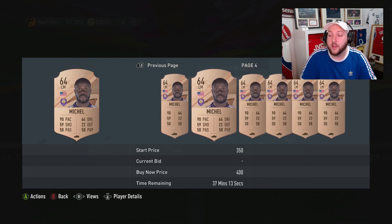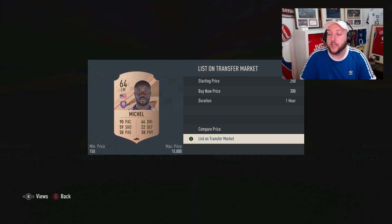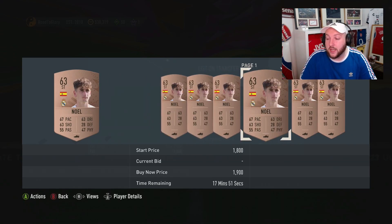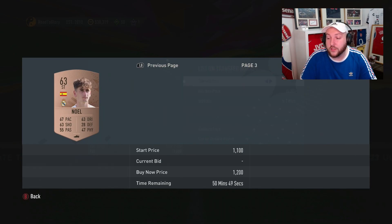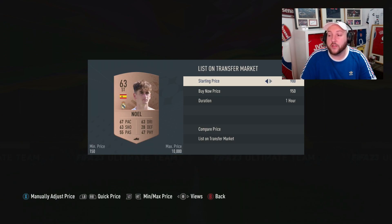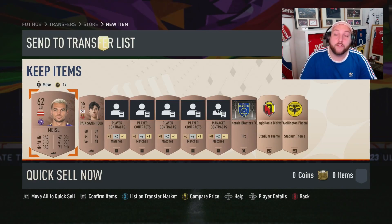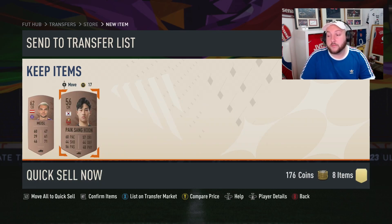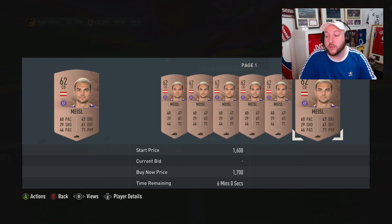We've got ourselves an MLS left mid who is rare, so that's going to be at least 300 coins back — maybe more. Let me double check his price — 300 coins for that guy. We have also got ourselves a major league player from the top five leagues and top nine nations, and he currently goes for around 1,000 coins. So we're going to make profit on this pack, and that's also made profit on our first pack as well. So we haven't made a loss; we can discard everything else.